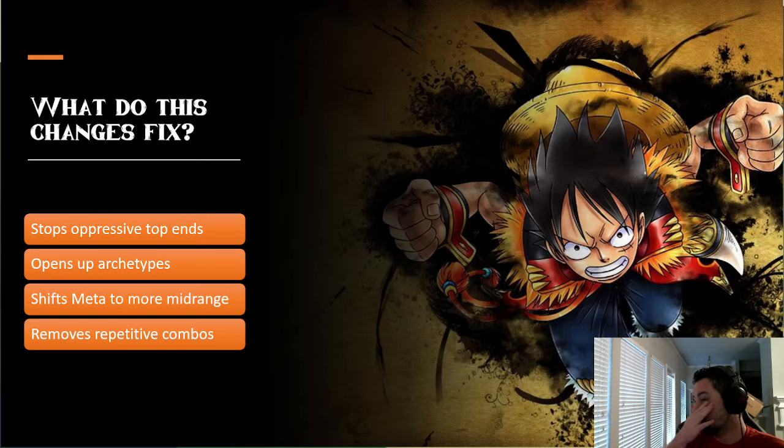This change removes the oppressive repetitive top end in the current meta. It opens up archetypes for other decks that generally have to run multiple different top ends to give themselves a wider chance. Blue Crocs, Queen, and red decks could swing back into the meta because they don't abuse top ends as much. It shifts the meta toward mid-range cards, and a mid-range meta is the best meta — long-term decks do okay, aggro does okay, and mid-range is generally king.